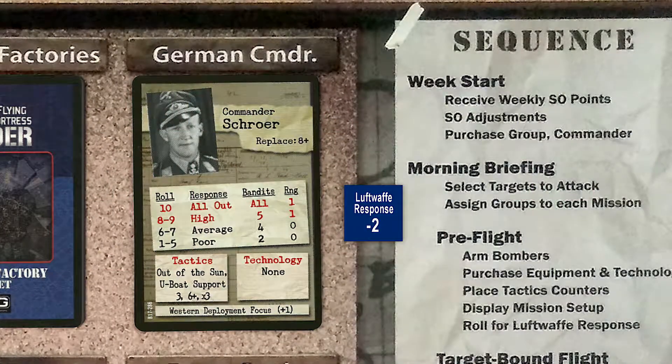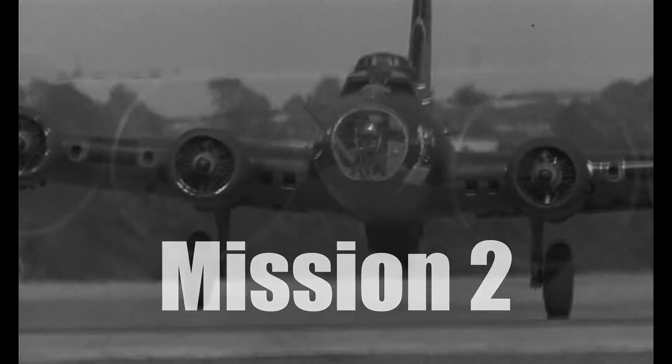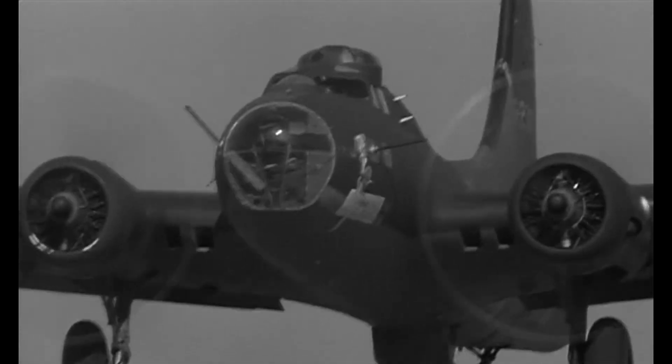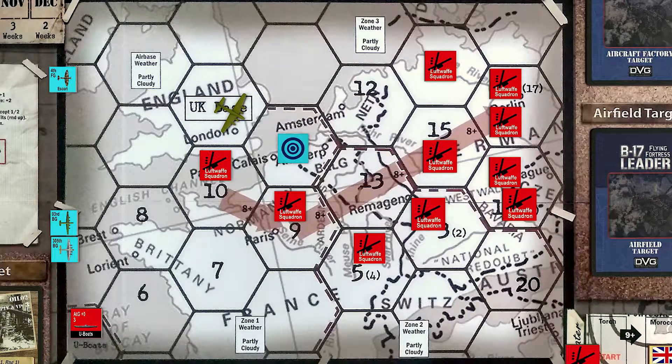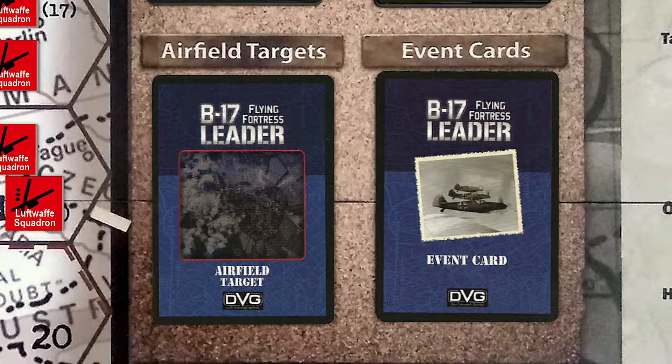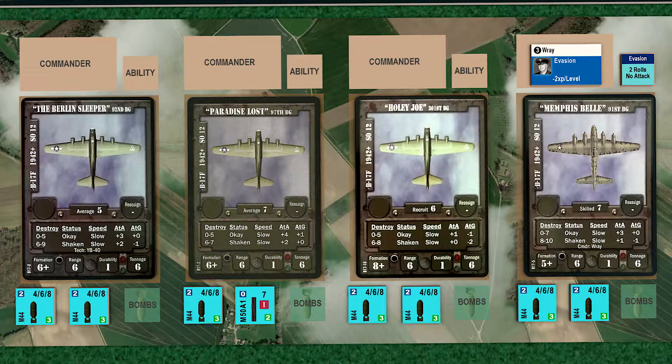We roll for the Luftwaffe response, and the roll is a one, modified to zero — a poor response. Our B-17s form up over England and we draw the event card: Bomb Jettison. We must remove one bomb from our choice from the group — we'll choose the incendiary bomb, as it has the highest to-hit value.